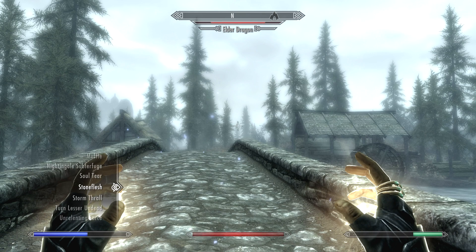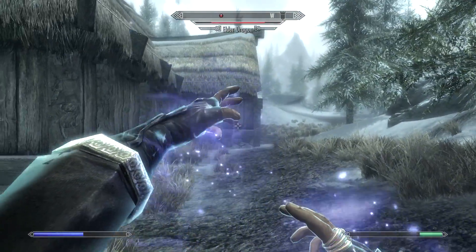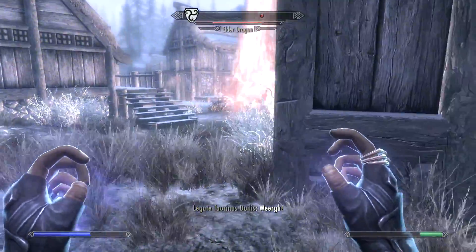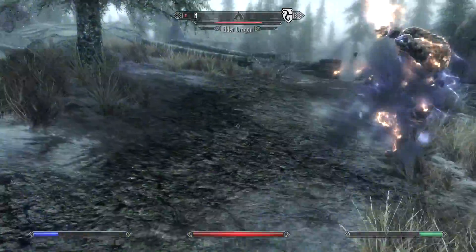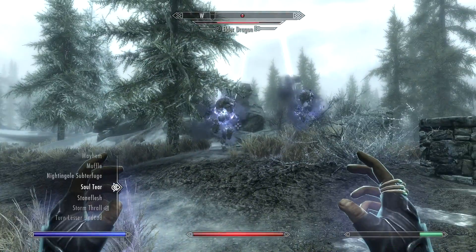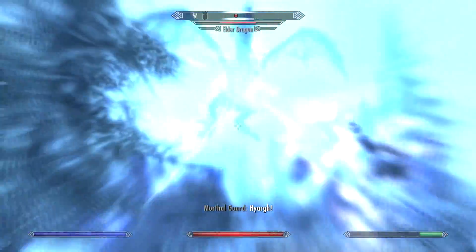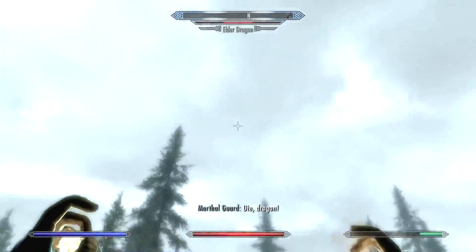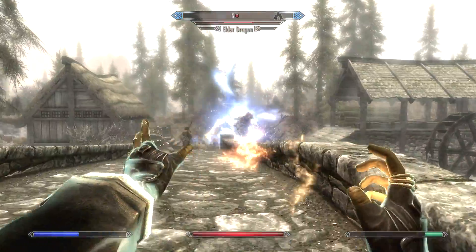Storm Thrall will work, though. What was I going to say? Incinerate, because it's an Elder Dragon that's using fire, of course. So we'll wait and we'll summon two Storm Thralls, Wrath and Fury, which will increase our DPS. We are quite powerful in Conjuration. I guess we'll grab Incinerate, just because I'm too lazy to switch over to an Electricity Spell — also because we don't really have a powerful one anyway. I really thought the Master Level Spells would help us out with that, but no such luck.